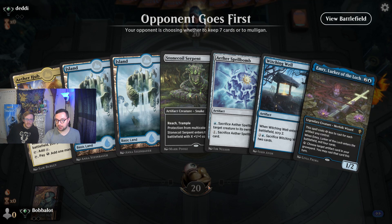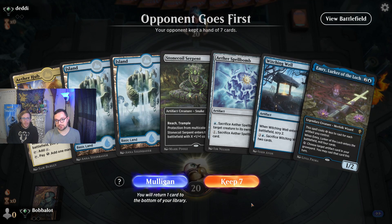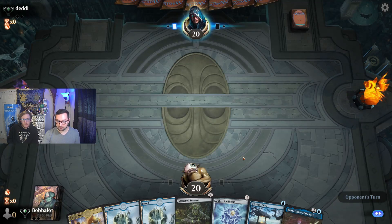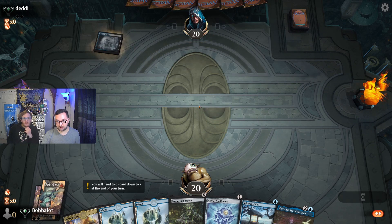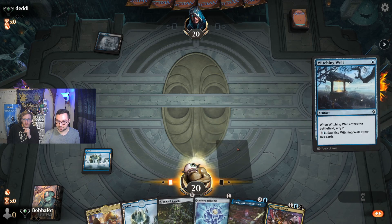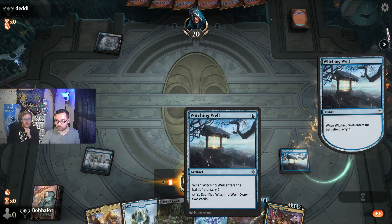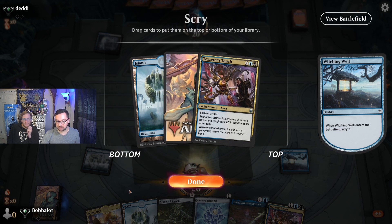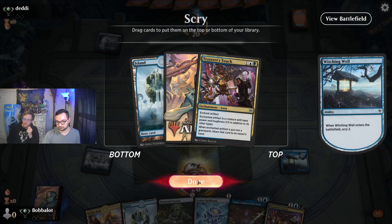Alright, so we're on the draw. We've got Island and Witching Well for a turn one play, which is always fantastic. And then either turn two Emery, or actually we can turn two Aether Spellbomb into Emery. So yeah, this is a great hand. Being able to crack the Spellbomb continuously to put things into their hand is always a great choice, and we have a Tezzeret's Touch. So what we're really looking for is an Ornithopter or something like that. A second Tezzeret's Touch might be worth keeping — I think you keep every one of those that comes your way.